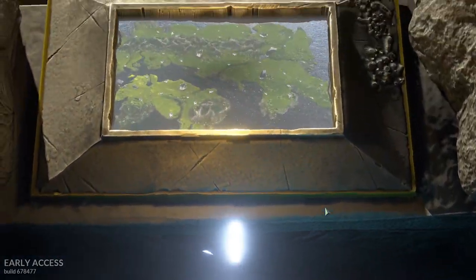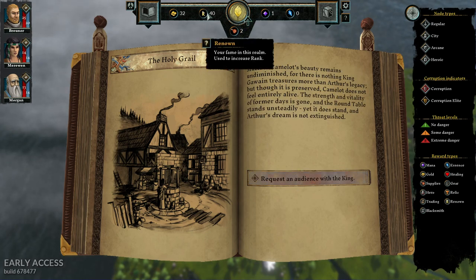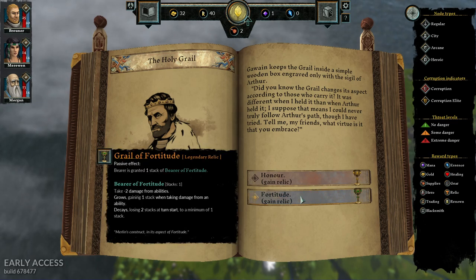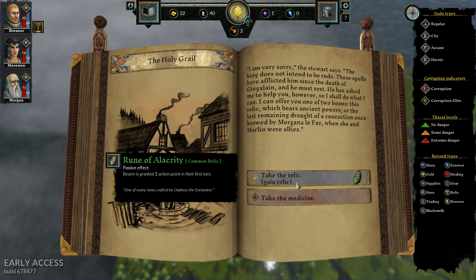The game also has a very creepy atmosphere and you're fighting against some very vicious enemies. One of the things I don't like about the game is that depending on how much time you spend on the map, the game becomes easier or harder. We also have a lot of resources: renown, mana, and essence. I don't know, let's take the Relic and begin our journey.